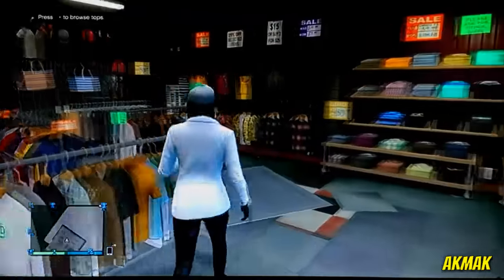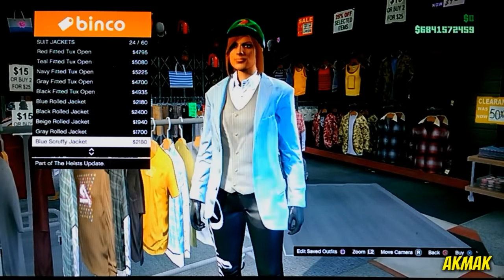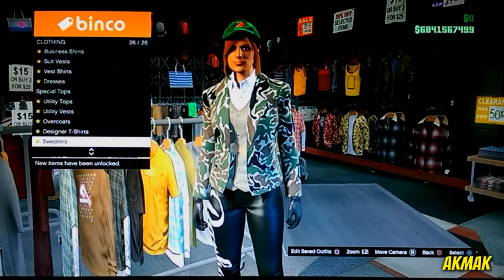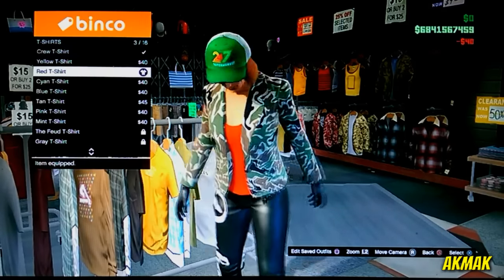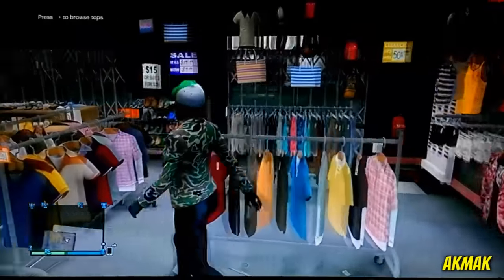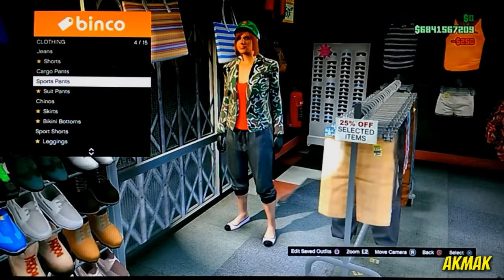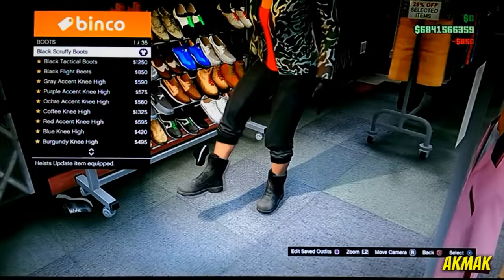Now for the next outfit: go to suit jackets and put on the camo blazer. Once you've done that, head over to the tops section and go to crew neck shirt and put on the red t-shirt. After that, go to the pants section, go to cargo pants, and put on the black roll-up. Then go to the shoe section, go to boots, and put on the scruffy boots.